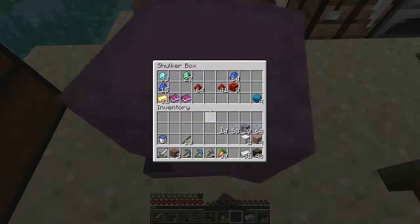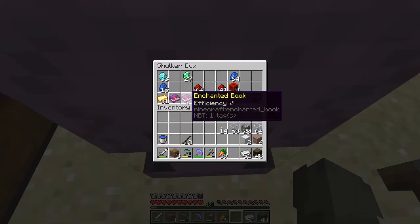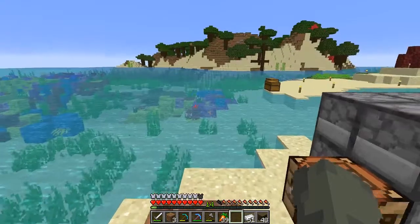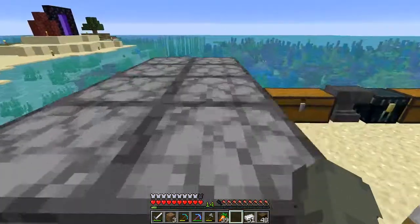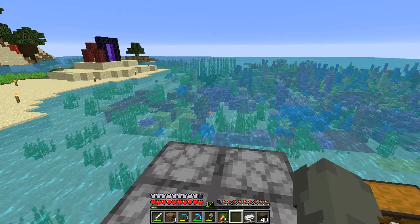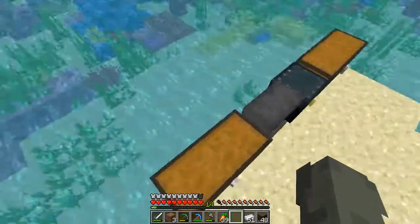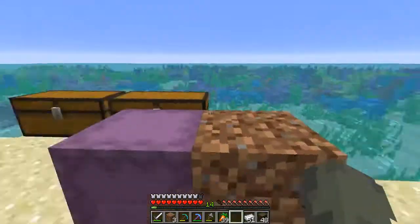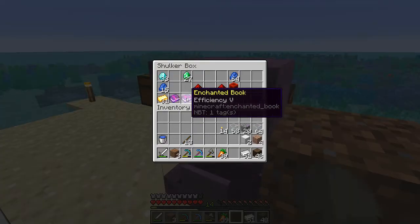They also gave me a couple enchanting books — an Efficiency 5 for a pickaxe which is fantastic, and another Efficiency 5 Fortune 3. So whenever we get a beacon going, which will probably be within the next 10 to 12 episodes, these will come in really handy.